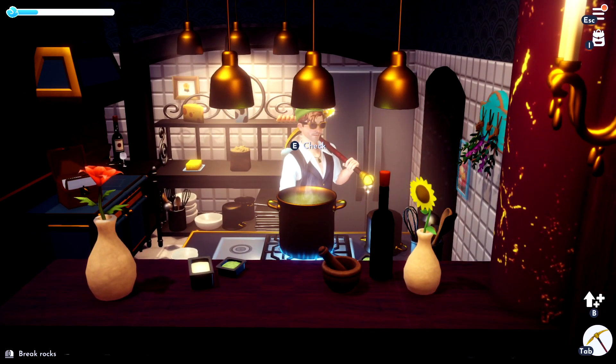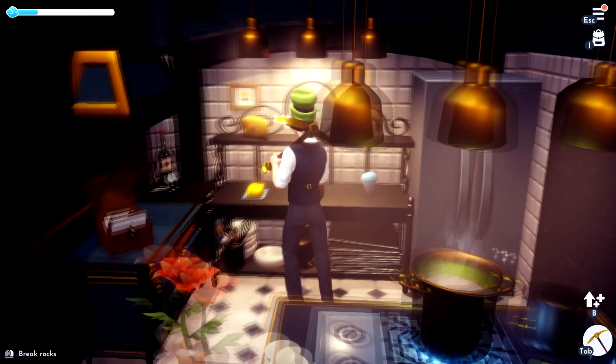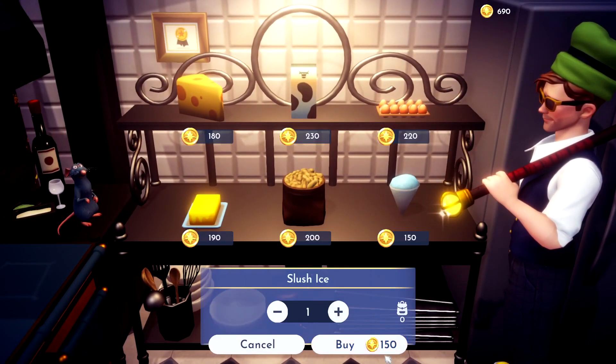Hello dreamers, I'm going to show you how to make some ice cream. If this video helps you, please like it. Once you do Remy's level 10 quest, you'll be able to buy slush ice.